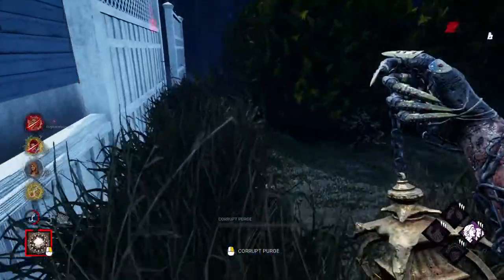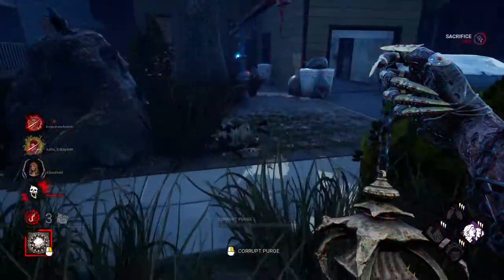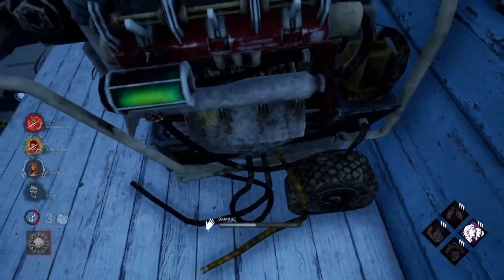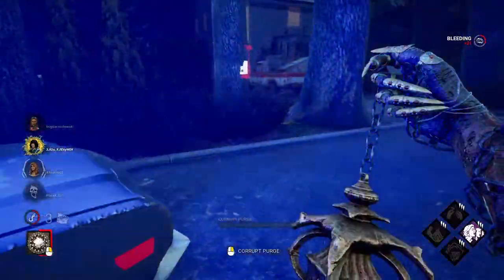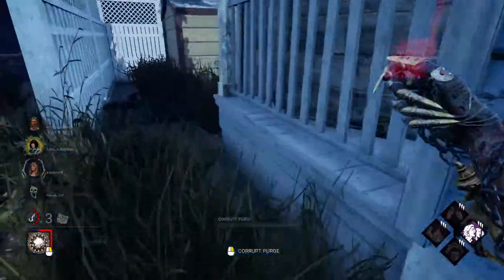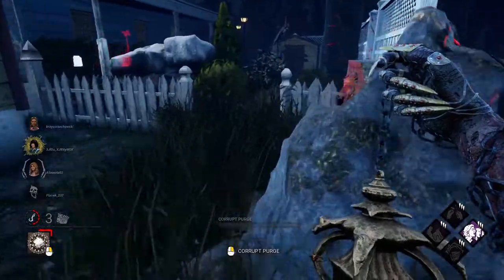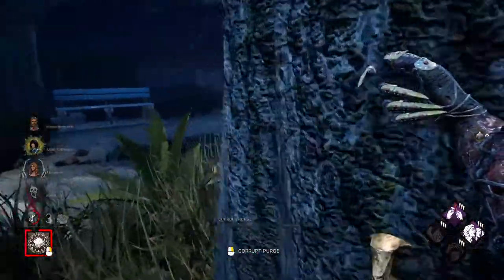Be very careful about survivors filling up all of your fountains. Not sure where they are — my power has been a little wasted, but they're in a bad position. Three gens left; they're still cleansing. They cleansed over there — that fountain was the one they took. If you get hit with a pallet, you lose your power, so be careful. You can keep cleansing as much as you want — if they keep cleansing, I'll just get more and more of my Corrupt Purge.